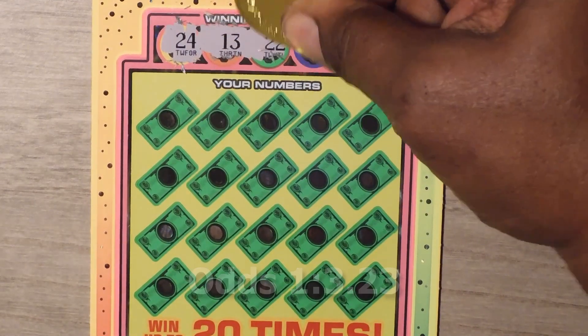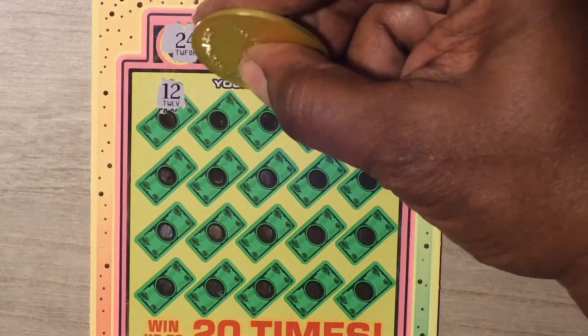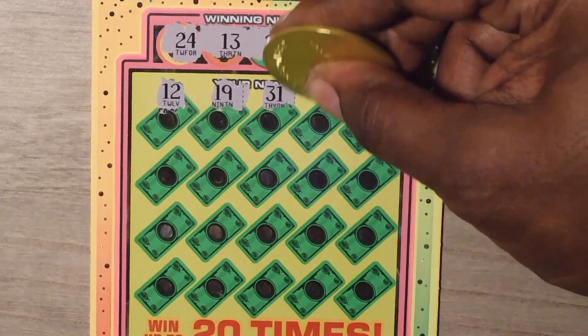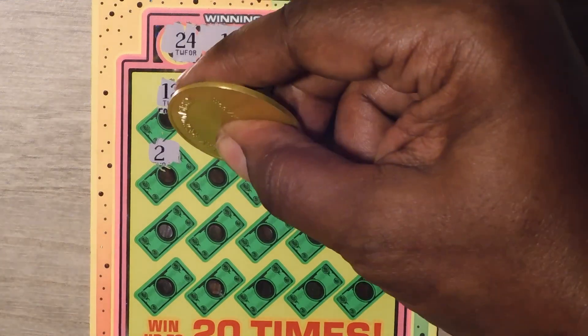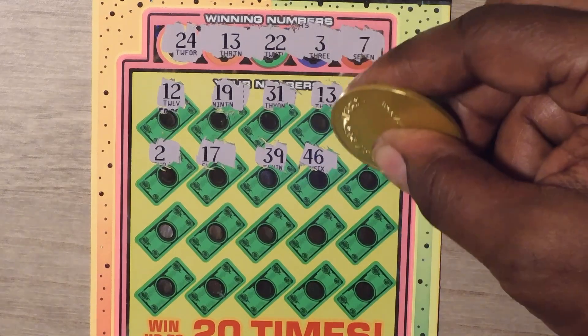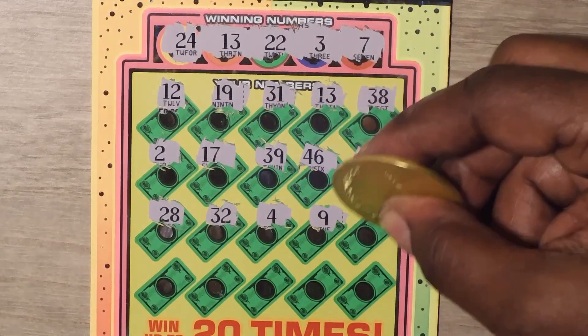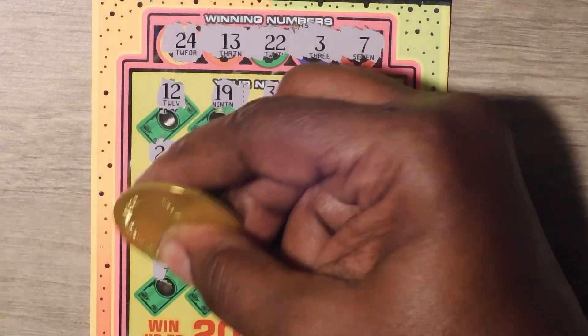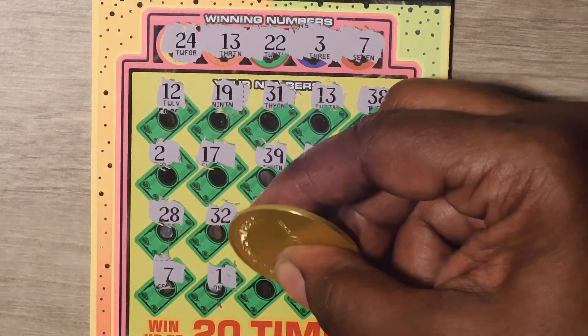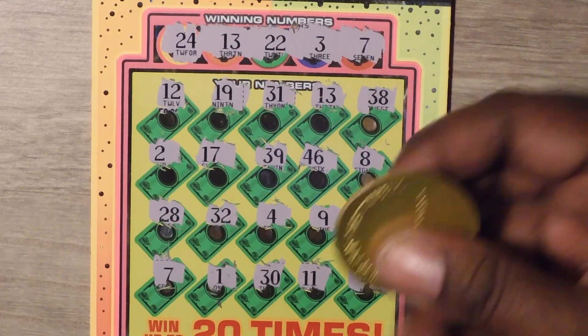The numbers are: 24, 13, 22, 3, and 7. Then 12, 18, 31, 13 — hey, we got a match! — 38, 28, 2, 17, 39, 46, and 8. Then 28, 32, 4, 9, 36. Last row: 7 — it's two matches! — 1, 30, 11, and last a 44.